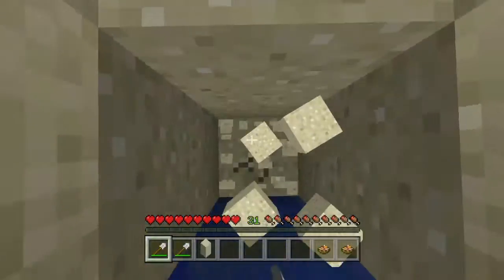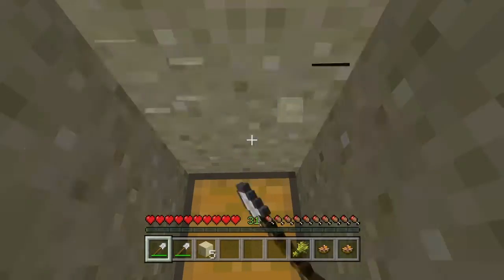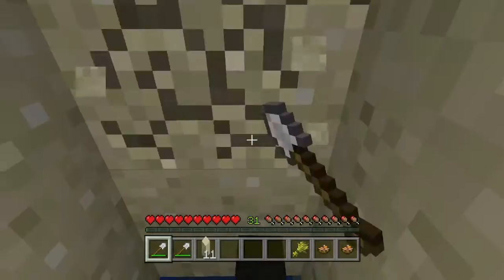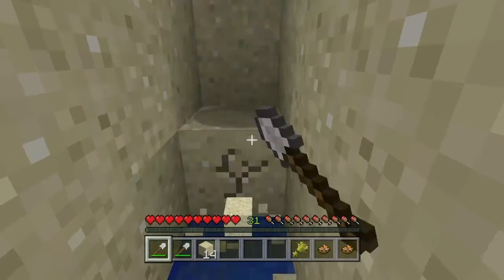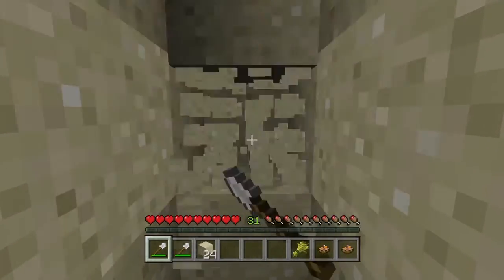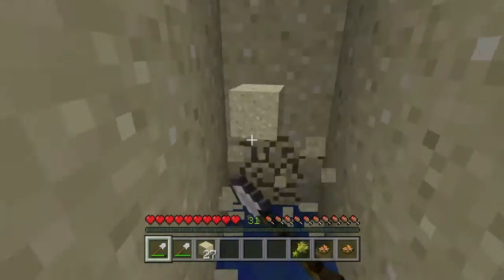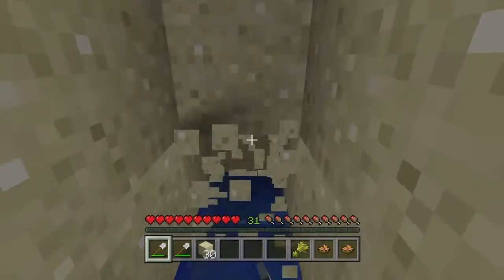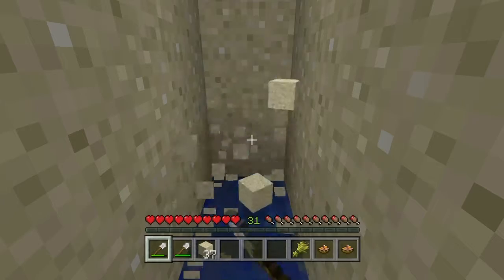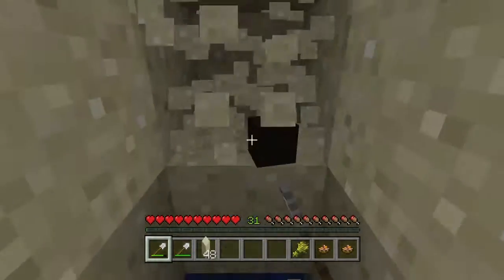I'm just going to go straight down — oh, I found a chest already! I got one wheat, didn't see that coming. That kind of threw off my pattern. I kind of do a zigzag motion — it's a lot to break but I think it's less to break at one time. I've got to look around while I'm doing it because you can be pretty quick at this. No one's ever beat me on this game before, so I think I'm pretty set on who I'm going to beat and how.